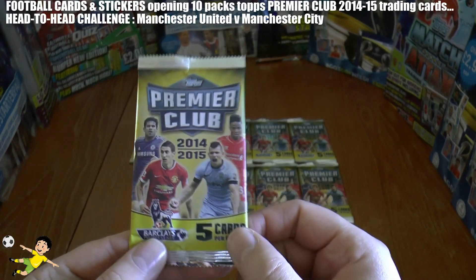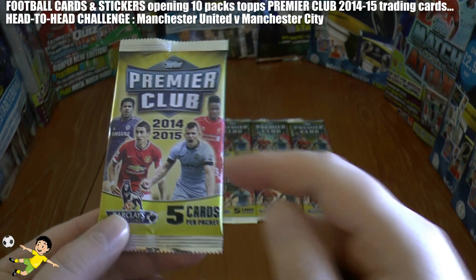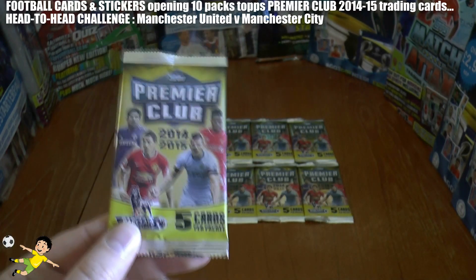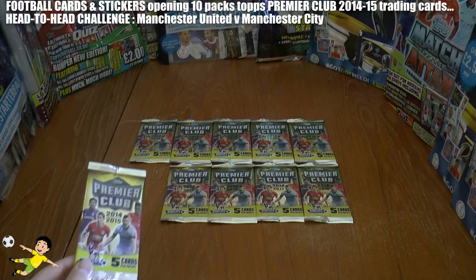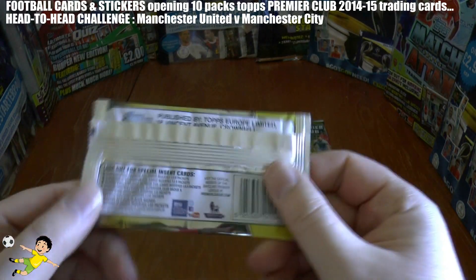We're going to have Manchester United — there's Di Maria — they will play Manchester City, there's Aguero on the front there, so the Manchester derby. Any players from Manchester United or Manchester City pulled from these 10 packs will score a goal for their respective club in this head-to-head challenge.